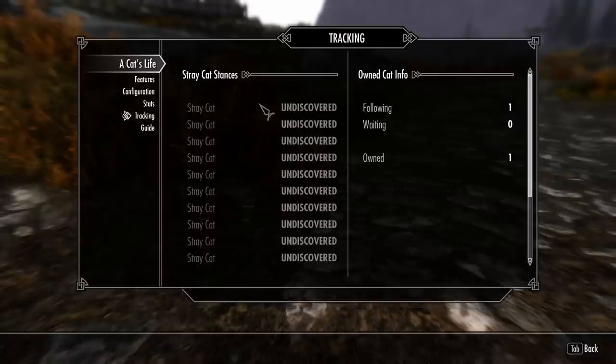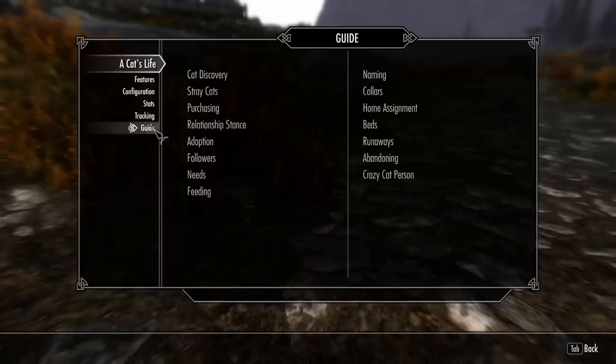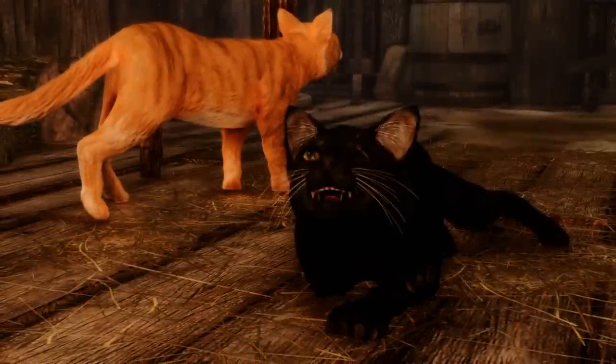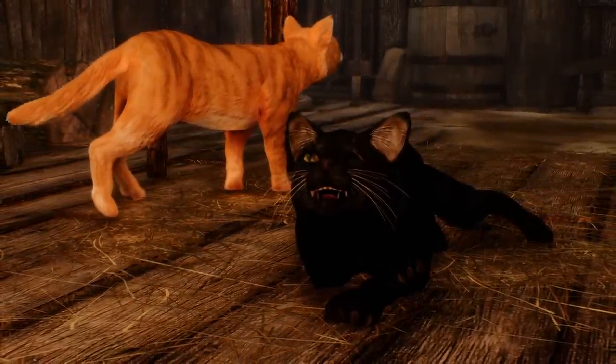In the tracking section, the mod will show which stray cats you have discovered, how many cats you own or are waiting for you. You'll also see options to enable NPC cats, allowing Skyrim denizens to own their own feline friends, as well as for select inns and shops to have their own food and water bowls outside for strays.